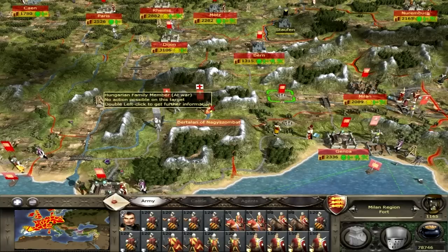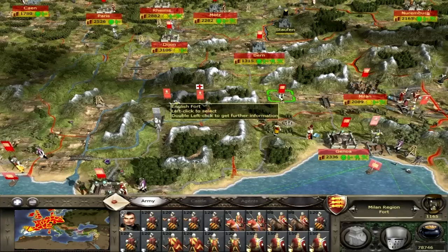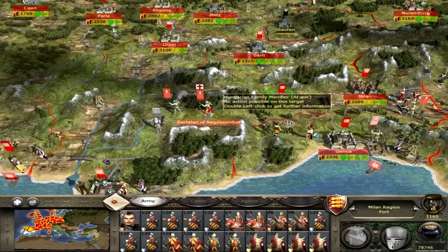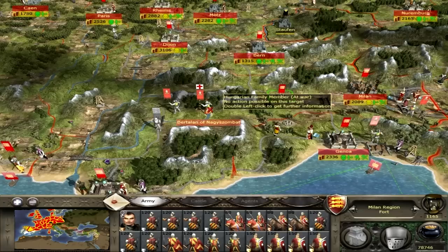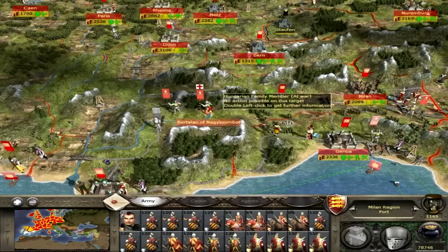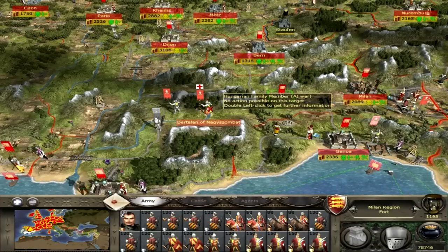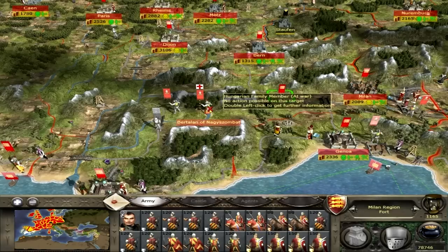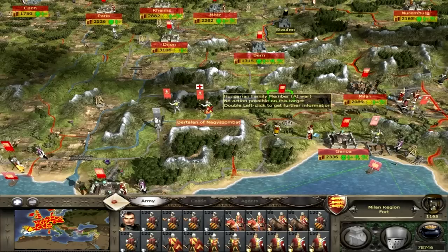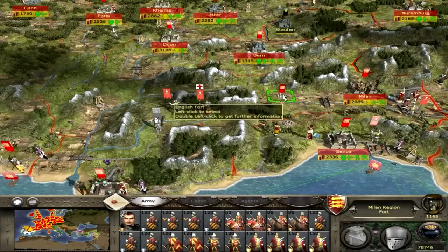Now, I will admit this is my second attempt at recording this part, because the first time I went straight into battle with this guy here, and the map it brought up was absolutely ridiculous. Obviously there is a river there, but there was no bridge — just a tiny land strip, and my units would not go across it properly. It was just horrendous, so I had to restart.